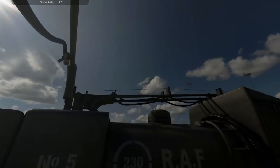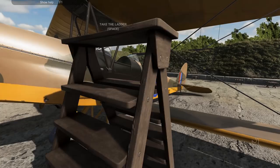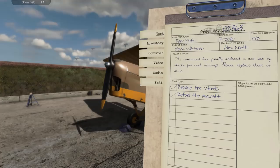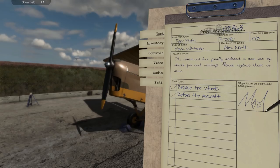Alright, off you go — thanks for the help. All done. Place the wheels, fuel the aircraft. One. Two. Perfect job — there you go.